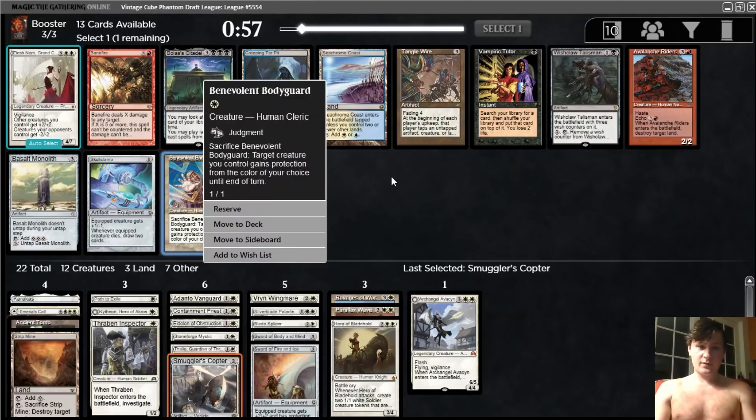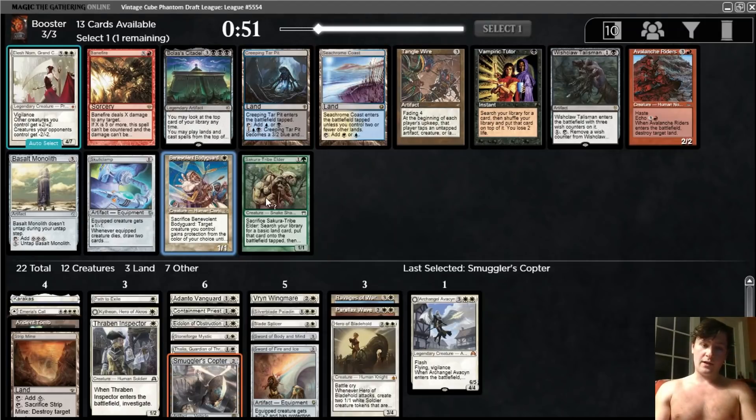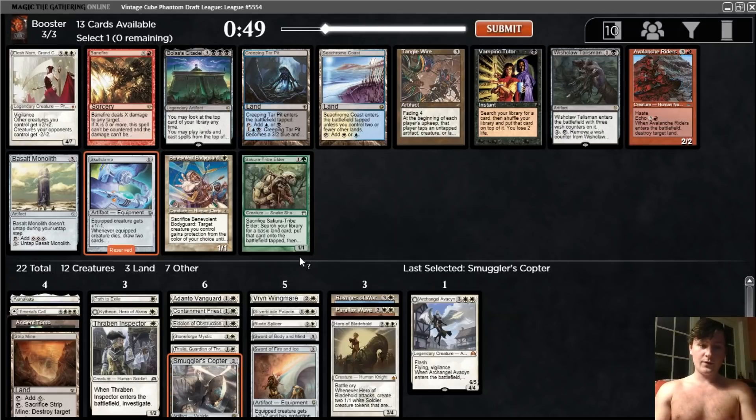I've never played with Benevolent Bodyguard. It seems a little bit underpowered to me, but I do want a one-drop, so I think I would play it. But I definitely want to take Skullclamp here. We have the Stoneforge to find it. That makes Lingering Souls look a little bit better. And it's also just a good card in its own right, so we will pick that one up and hope to wheel the Bodyguard — which should come around. I would be pretty shocked if this got taken by anyone else.